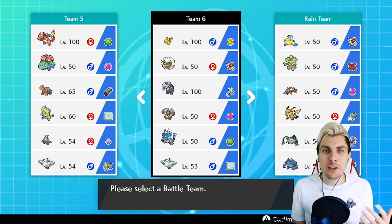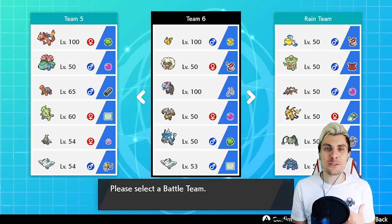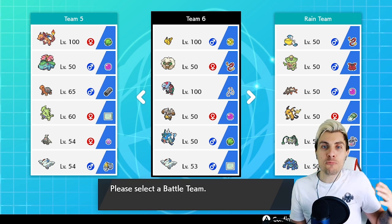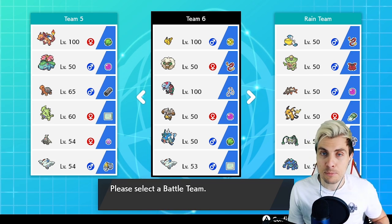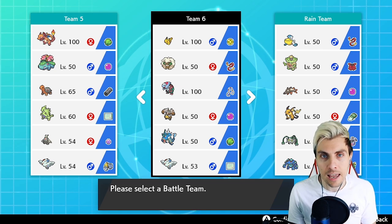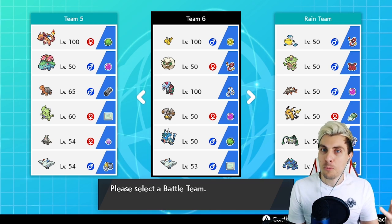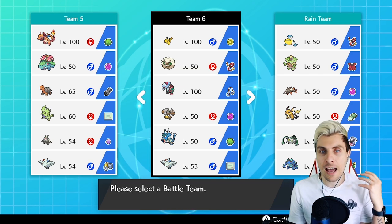Hello friends and welcome back to another episode of our VGC 2020 battle series. My name is Lee, also known as Osiris. In today's episode we're going to be featuring a team based all around G-Max Pikachu. With the recent Wild Area event where we could catch G-Max Pikachu in Sword and Shield, it now has access to the hidden ability Lightning Rod, which makes it a lot more viable within this VGC 2020 format.